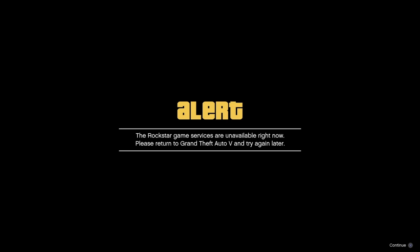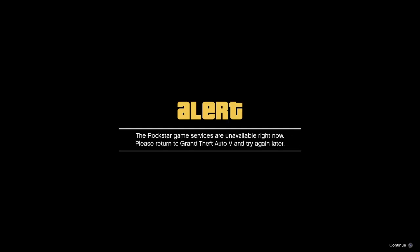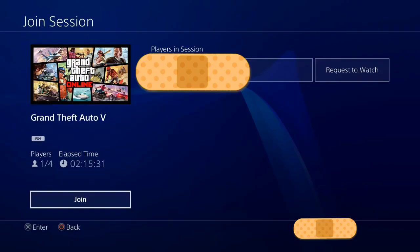You should have this Rockstar Services alert. After about three to four seconds, go to your dashboard, find your friend that's in that job, and join them once. Once you join them, it'll bring you back to the game. Double tap your PS button and join them for a second time. I always double join just to be safe.